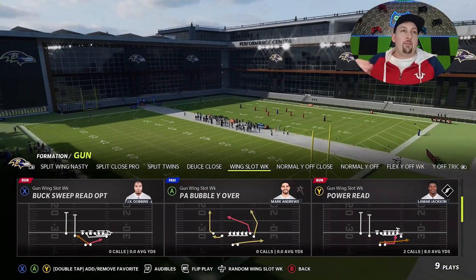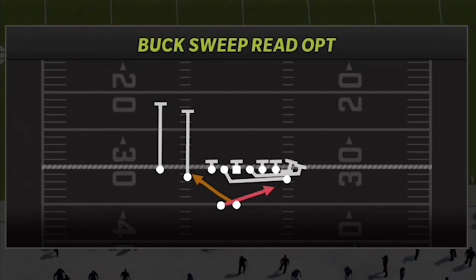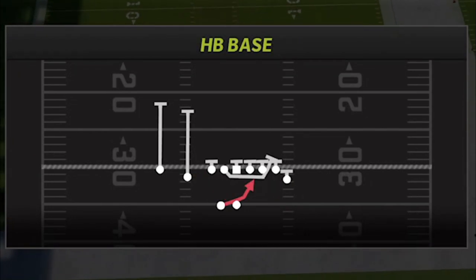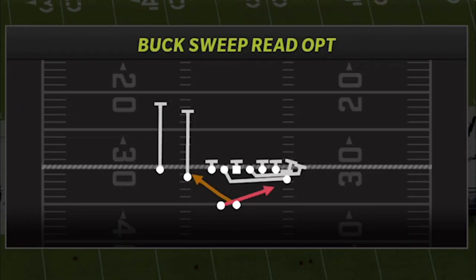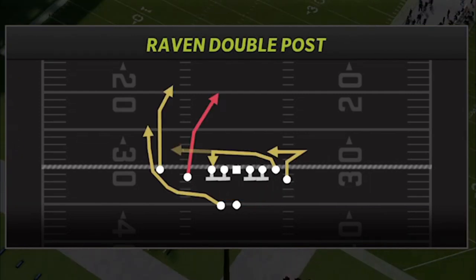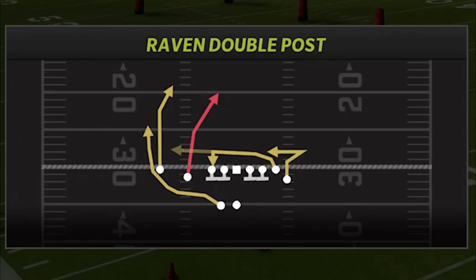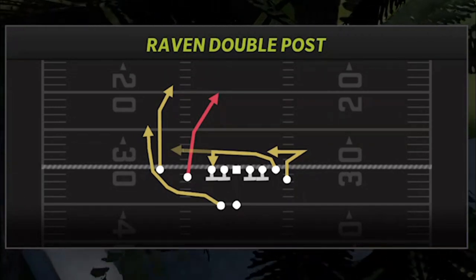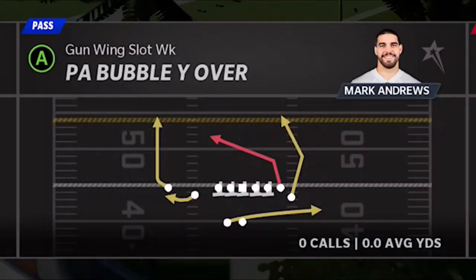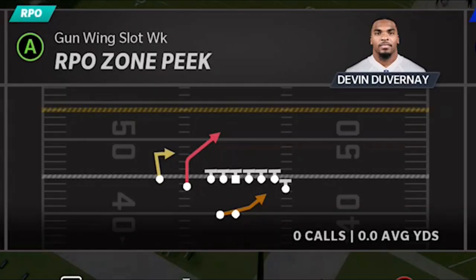The Buck Sweep Read Option is without a doubt the best run play in this particular playbook. It's very similar to the play I showed last week but you can actually keep with your quarterback and have very explosive runs. I also have the halfback base — one of the best inside runs when they're spreading the line — and the power read, which is also an inside run. I'll show you those three run plays today. I'll also have passing plays including the Raven Double Post and the PA Bubble Over on my Patreon and community tab.